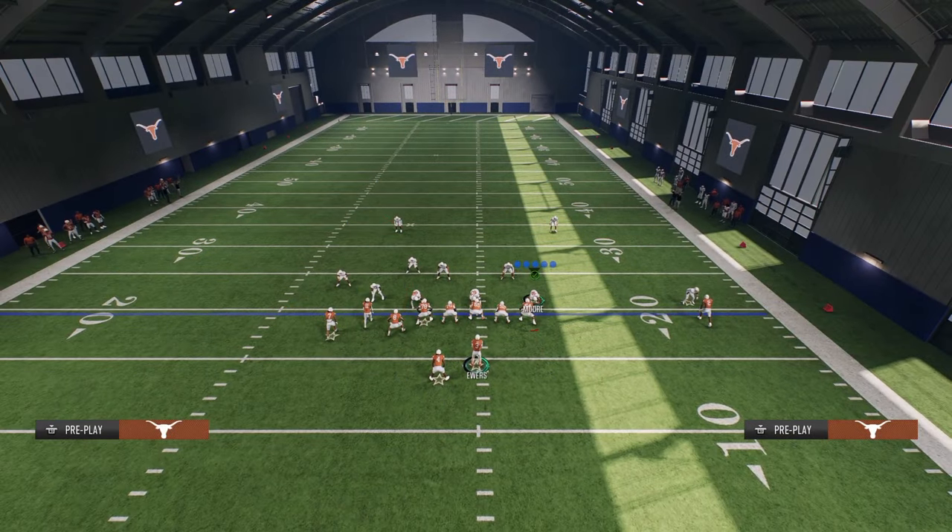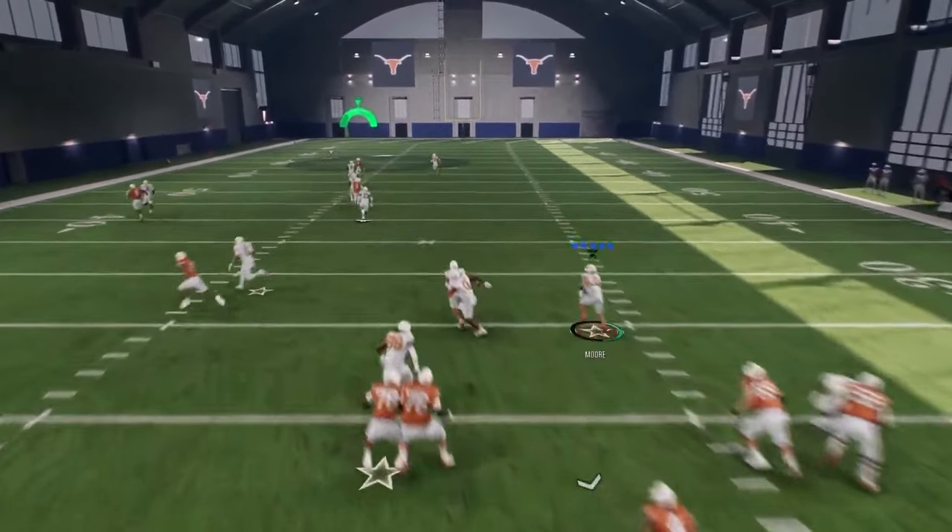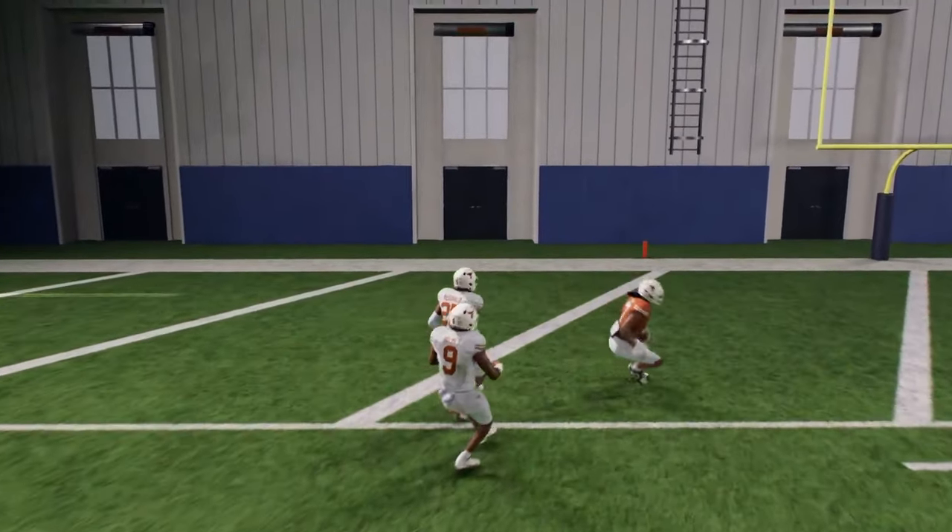With Cover 1 robber, a lot of times people don't press their Cover 1 robber — they'll shade over top or something. If they do that, you see he'll just run by him, and then again it's that same pass lead up and to the left. You'll see he gets a step on him, and it's an absolute laser.